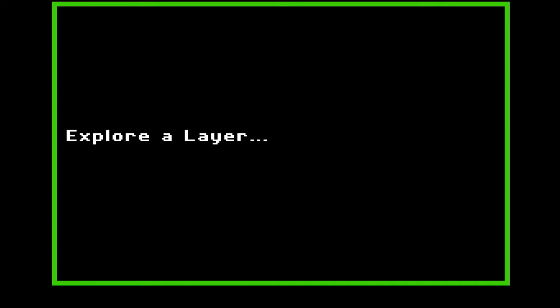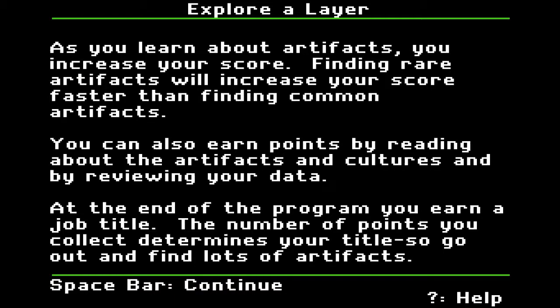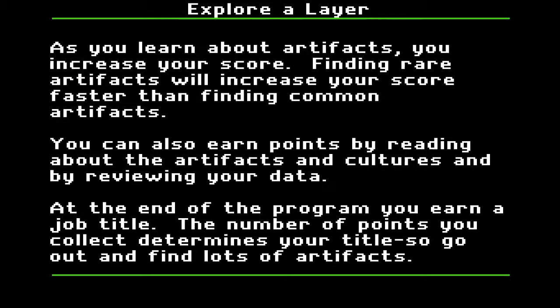Explore a Layer. A new archaeological site was found at Bluegrass Bluff. Experts think it will provide lots of information about ancient Native American cultures in Central North America. You have a chance to help with the dig. Be sure to take good notes as you work — if you spend enough time learning at this dig, you may become a very successful archaeologist. Finding rare artifacts will increase your score faster than finding common ones. At the end of the program, you earn a job title.